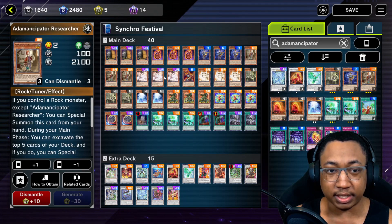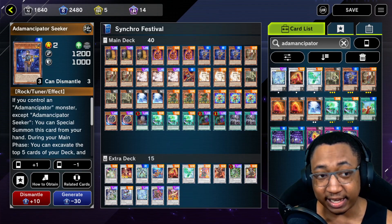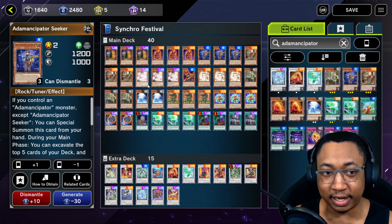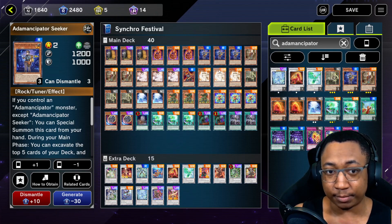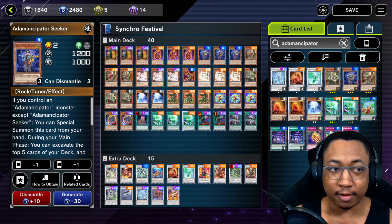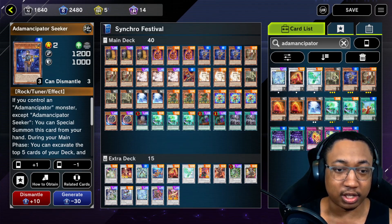We have our three basic Adam Enzapato tuners, and these will allow us to excavate the top five cards of our deck and summon any rock monsters that we get from there. This is going to be our main way of Synchro Summoning — you get a tuner, you summon a rock from the deck, that's how we make our Synchro Summons and start climbing the ladder.